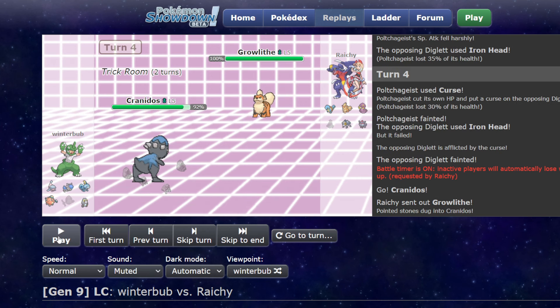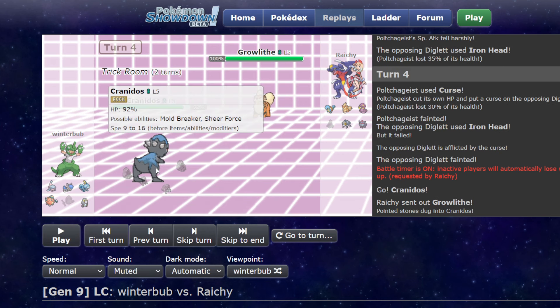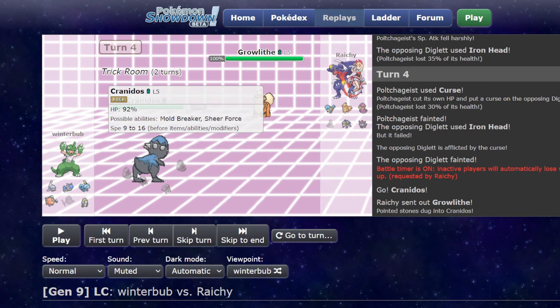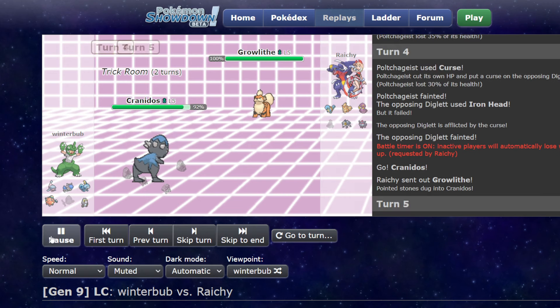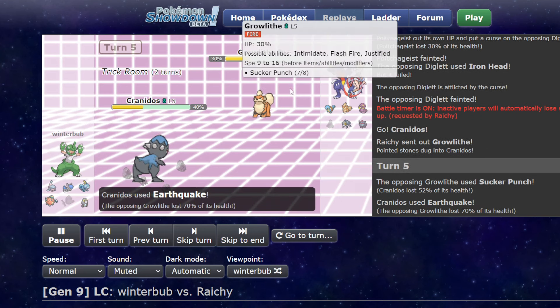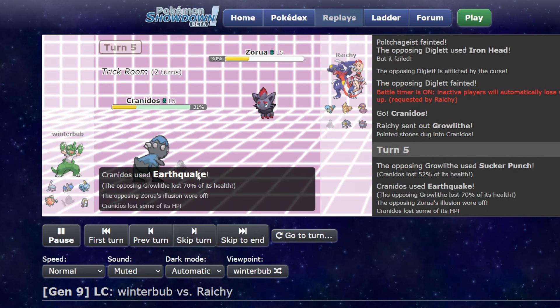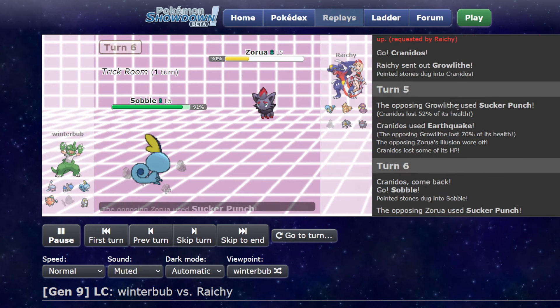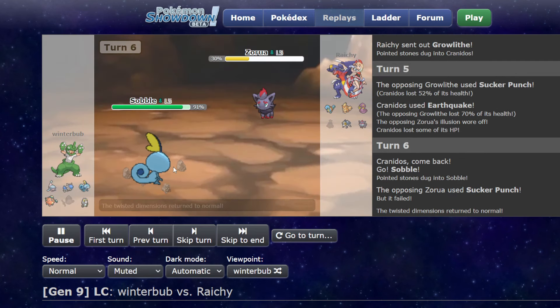So I decided to go out into Kranidos here. Edgequake is just super strong, and then we have Zen Headbutt for Ekans, so it looks really strong into his team. They go ahead and Sucker Punch, and they are revealed to be Zorua — so that was really unfortunate. So we switch to Sobble.